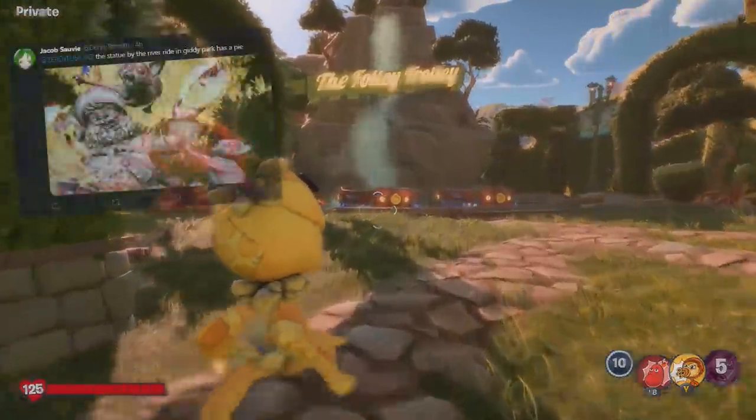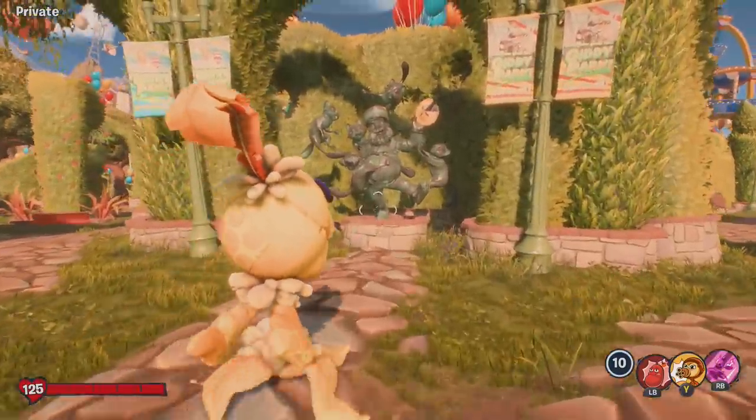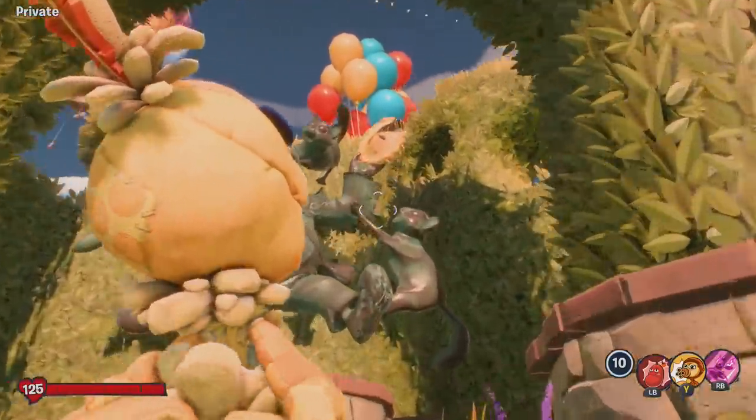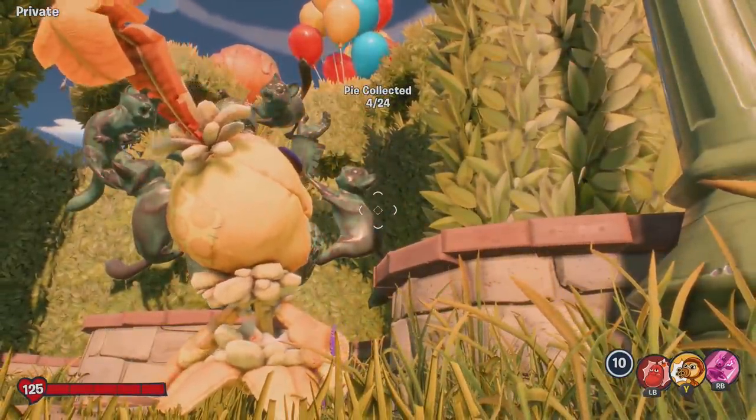The third pie is found right over here near the water ride, the Folly Trolley. If we go directly behind where the Folly Trolley is, you will see that this Crazy Dave statue is holding the third pie. Simply jump up and collect it.